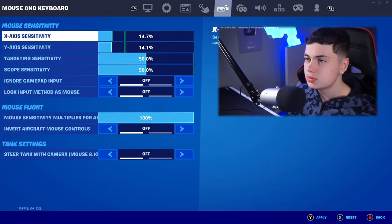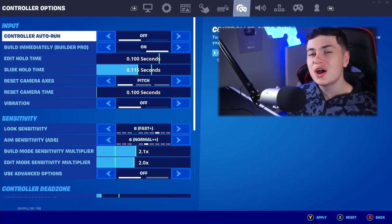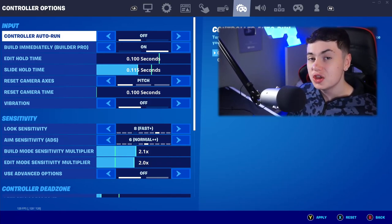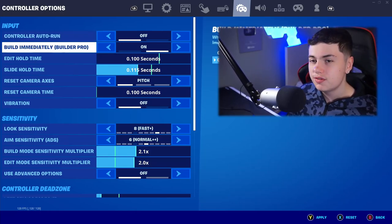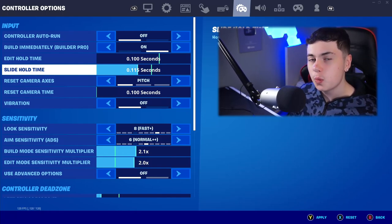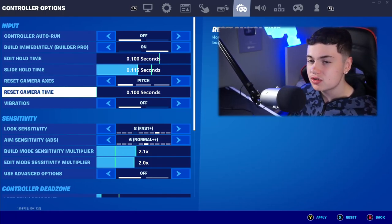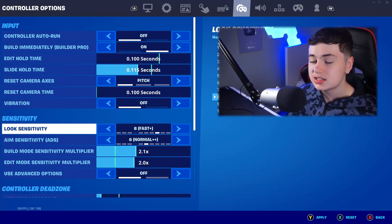Moving over to touch motion — we're going to skip that. Now to the controller options. Controller auto on — we want this off. Build immediately, builder pro as on. We want the slide hold time at 0.115. Reset camera axis as pitch, reset camera time at 0.1. Vibration — we want that off.